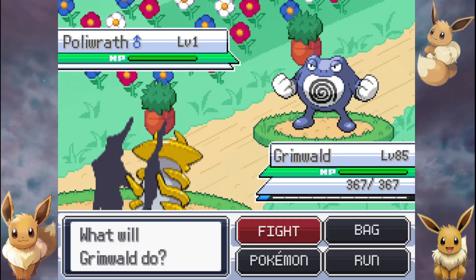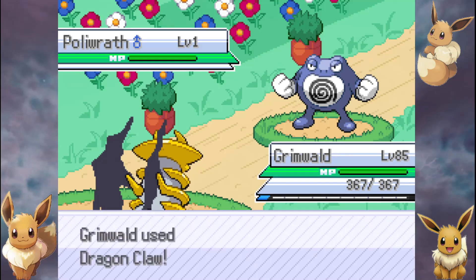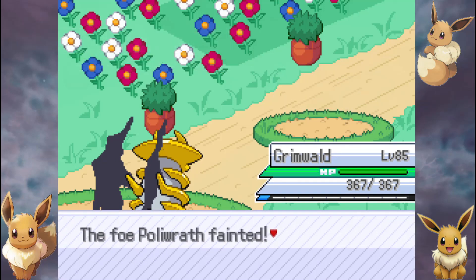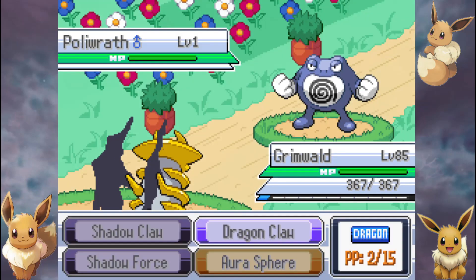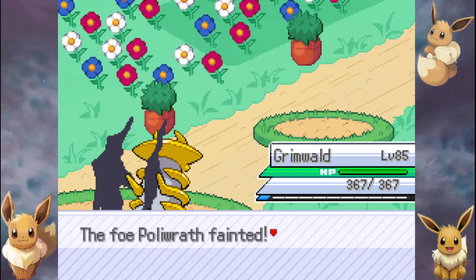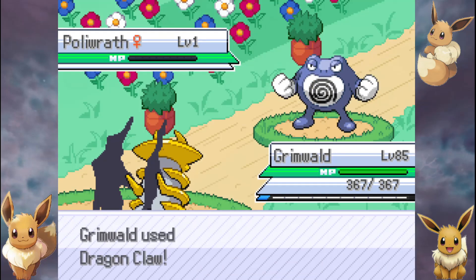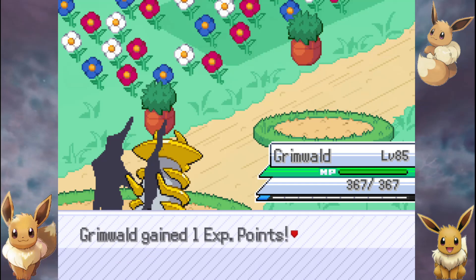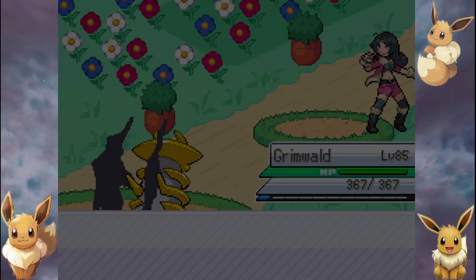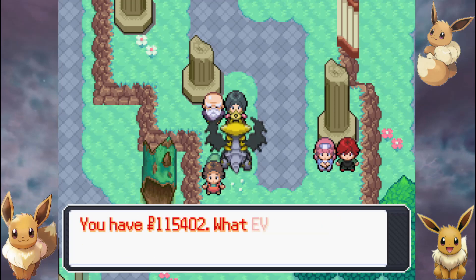Mega Lucario, however, is different. Mega Lucario has base 145 attack and 140 special attack. So why did you change it from a special attacker to a physical attacker in the Mega? Where is the difference? Why did you do that, Game Freak? Why? What is the advantage of doing this?